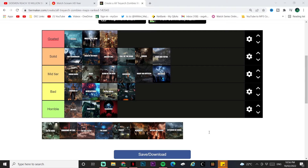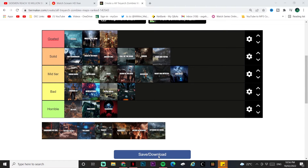Shi No Numa — one of the OG maps, very fun to play. The layout is very simple with good trap placements for high rounds. There's no easter egg so take that into consideration. Shi No Numa goes above Moon in mid tier.